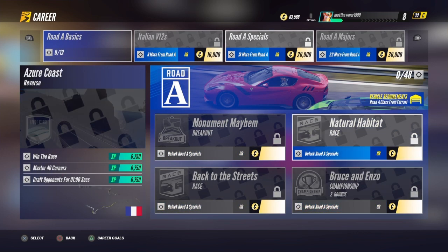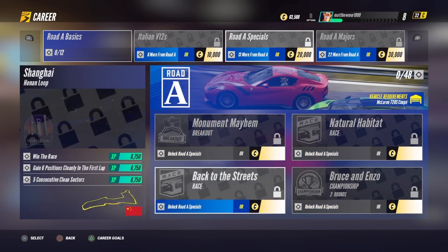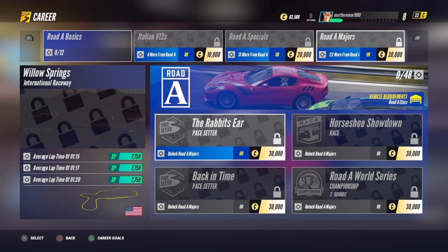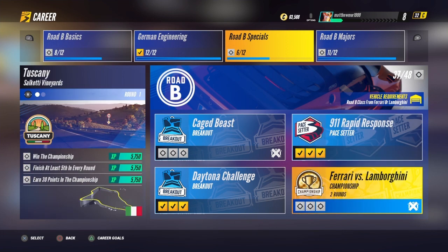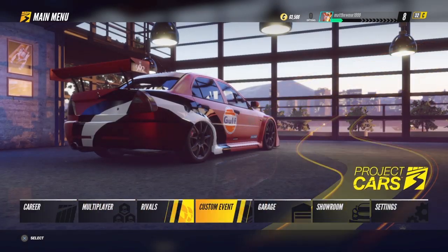When you head over to Road A Specials, you're going to need a car from Ferrari or McLaren. The other two options are a Ferrari F12 and a McLaren, but you're not really going to need them until late game. If you head over to Road B as well, you're going to need a Ferrari.